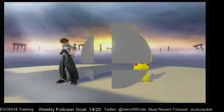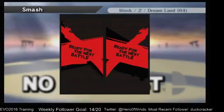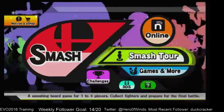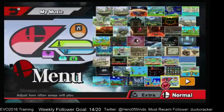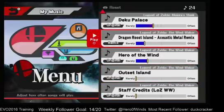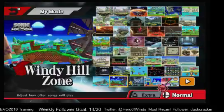Everything you see in this pack will be continuously updated. Any slots that have costumes as replacement slots will be moved to their own slot in time. More characters will get custom nameplates, and the nameplates will also show up in-game. Everything is Wi-Fi safe. The menu music also has new songs added to a couple of tracks.